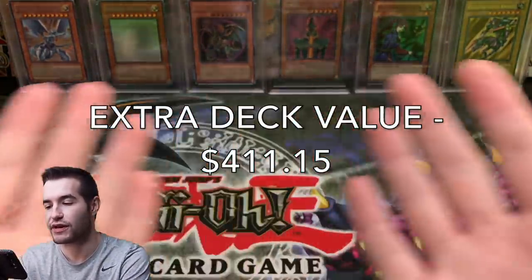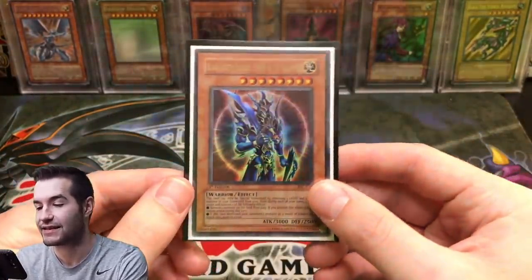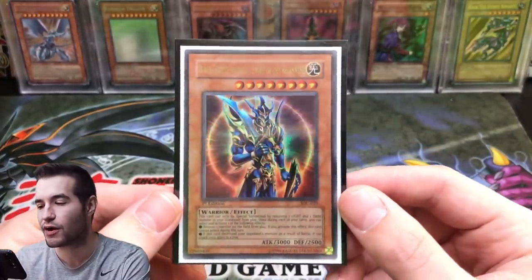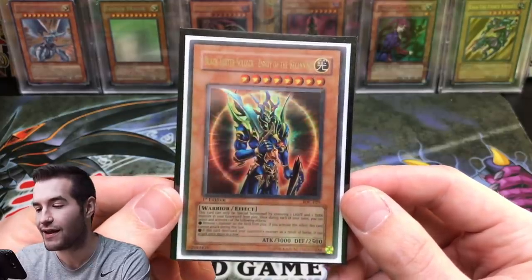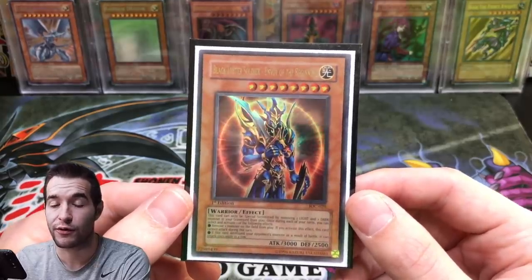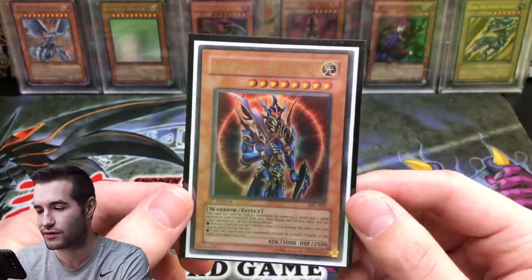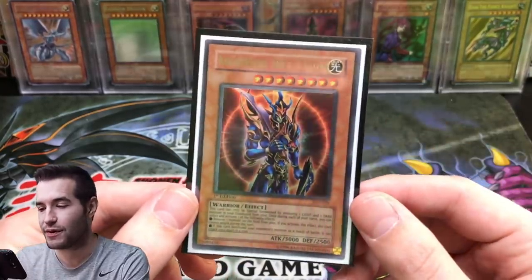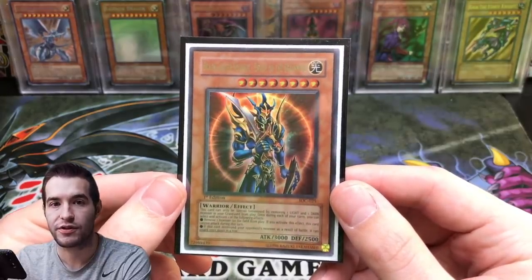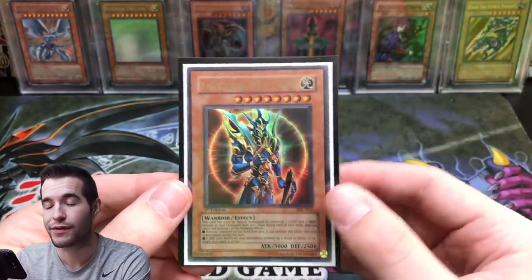First card in the main deck is the classic Black Luster Soldier - Envoy of the Beginning. He's not super minty — moderate play condition — so we'll have to take off some value, but it's first edition from Invasion of Chaos. There's also the ultimate rare version from the OCG. The Master Collection version looks really nice but is a lot cheaper, so if you're looking at highest value, first edition IOC is probably the best option.